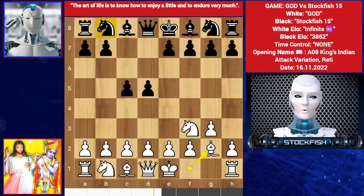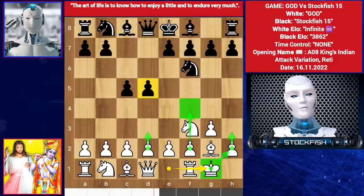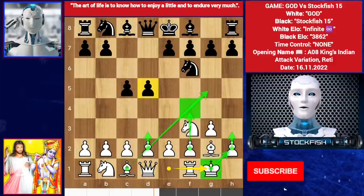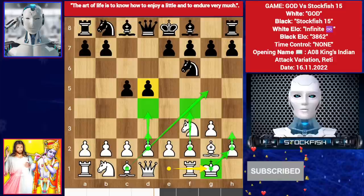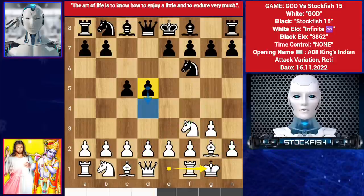Bishop g2, knight f6, we have castle. His idea is to play a4, opening up the position, d3, bishop here, or d4 instead of d3. Black should not play d4 — let me show the variation: c3, if it takes then knight takes.